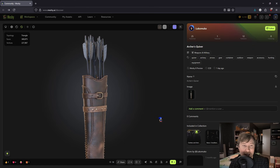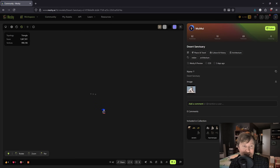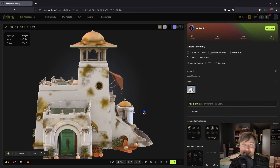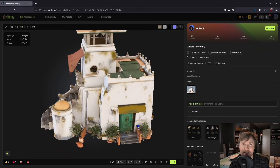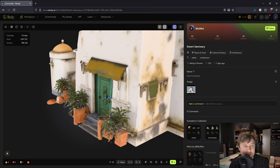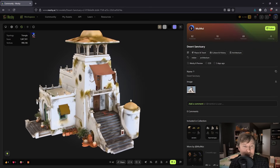They're also pushing this new nano banana integration, which supposedly streamlines your workflow, plus a 3D to video feature that can turn your models into cinematic sequences. But today I'm more focused on the core question — just how good are the meshes or models? So let's actually generate something. I'm going to test a few different categories to see where this thing shines and where it could fall apart.